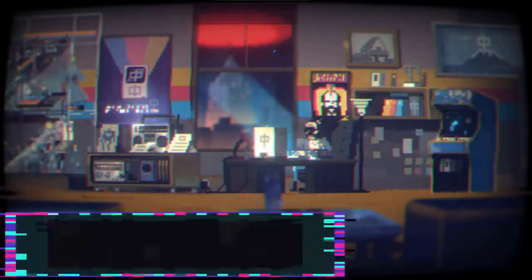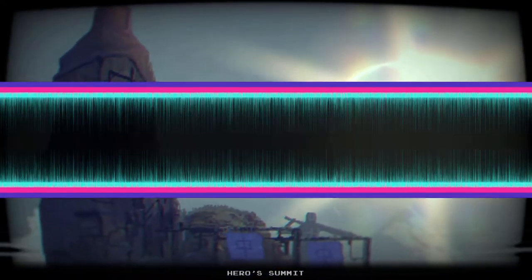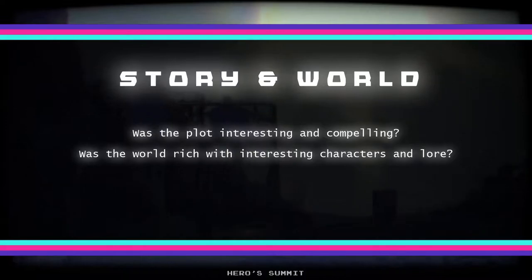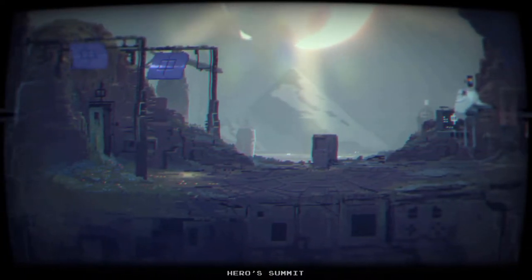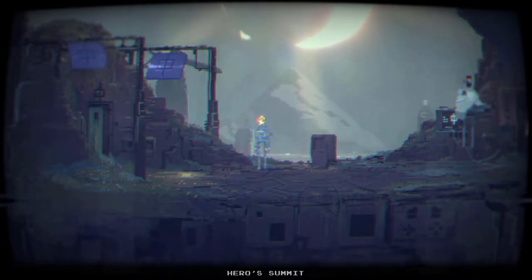The debut game of Studio Cobra, Narita Boy is an action platformer set inside a retro 80s style digital world. Narita Boy is set in the digital kingdom, a virtual world created in an alternate version of the 80s by a computer programmer named Lionel Pearl.